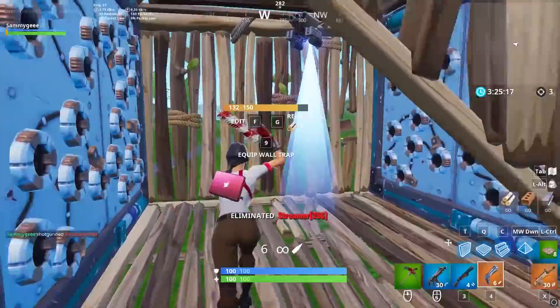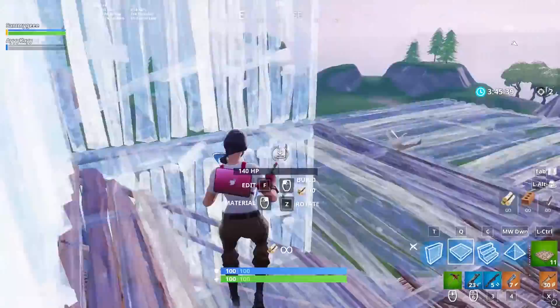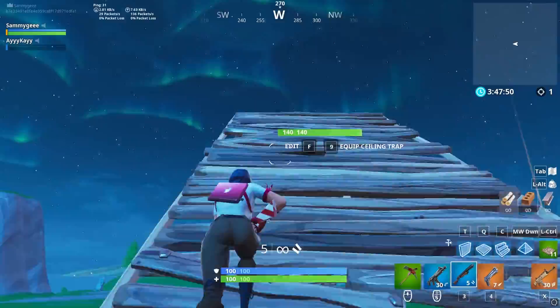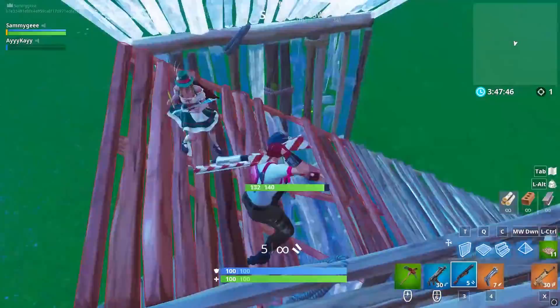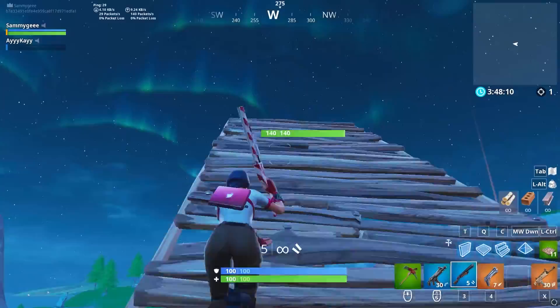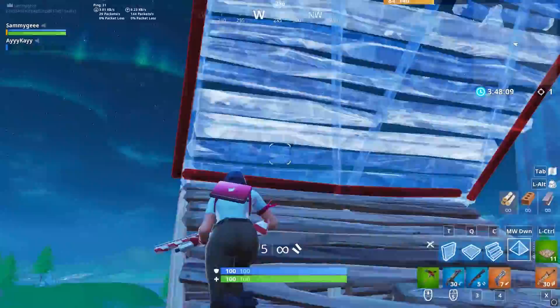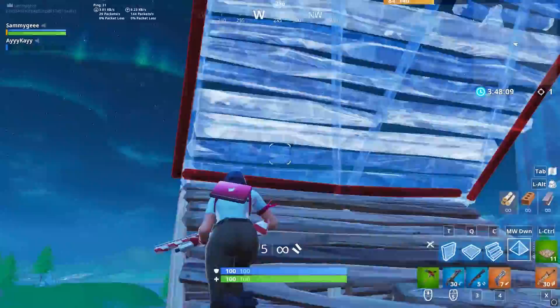Finally coming in at number one, we have a new way to counter someone ramping above you. When someone ramps over you, you can easily pyramid them to negate the high ground. Our first instinct after the pyramid is to turn around and start building out, but this is actually really slow when retaking the high ground. Instead, when pyramiding someone who ramps directly over you, jump to the side of the ramp and place a wall then a floor. Walls can easily attach to the side of ramps and this will allow you to build out or over them without losing any momentum. This technique is super easy to do with practice and can be an amazing tip in game.